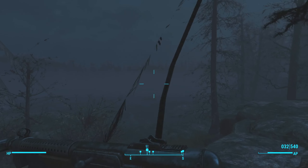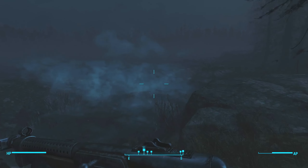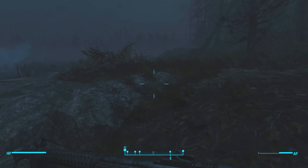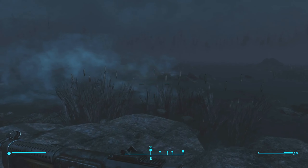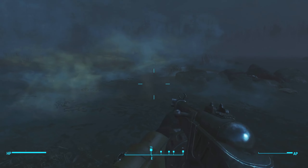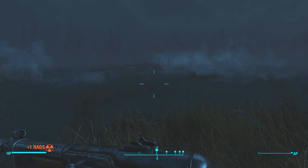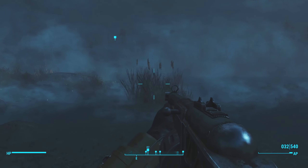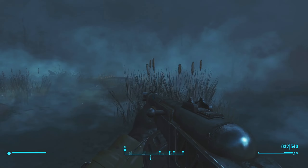I wonder if this is going to be the same thing that was at Dalton's Farm, which is my guess. So first we fight the Mirelurk Queen, and then we fight this other creature thing. Am I going the right way? Okay, cool. Oh no, this isn't - this is actually a different spot. For some reason I figured this was the same spot we went to, but this looks like it's not the little pit area that had the Mirelurk Queen.